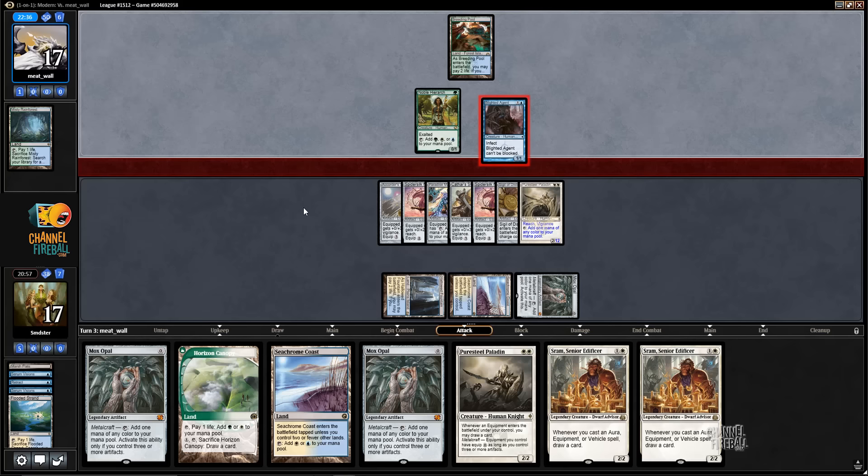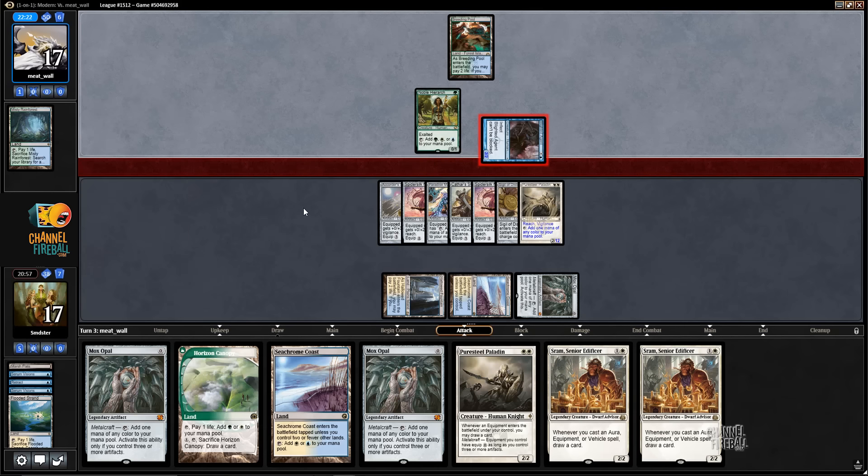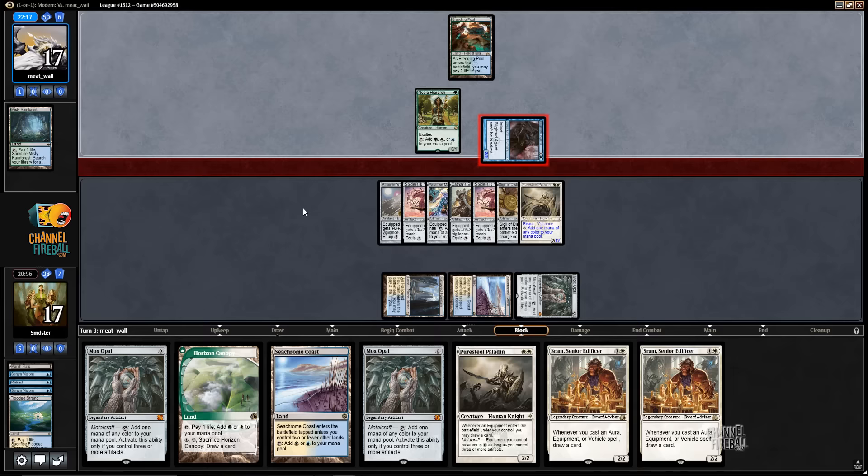Yeah, I guess they just need two four points. But now they can't do it because they're not in their main phase, and they haven't played a land. As soon as they go to combat we're safe. They could have like two Mutagenic Growths and a Vines of Vastwood or something — I don't know. Yeah, it's possible, but it's at least relatively unlikely at this point.